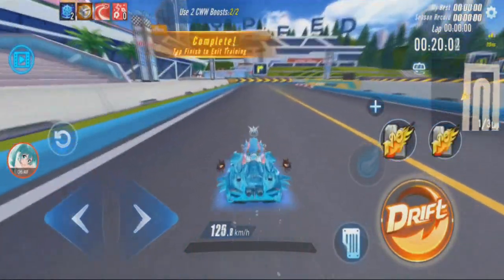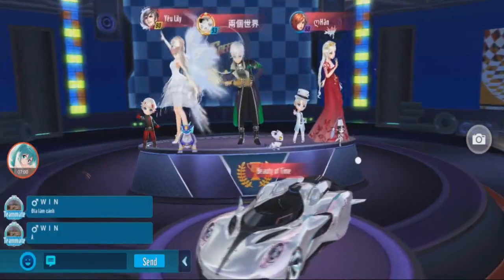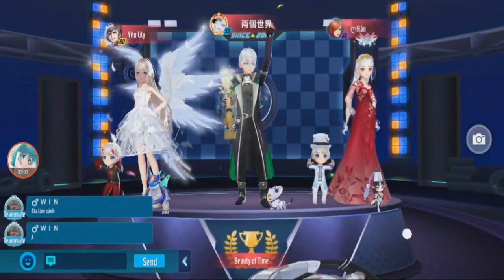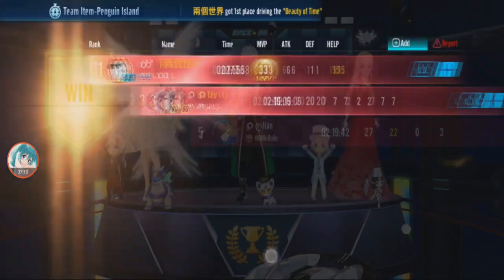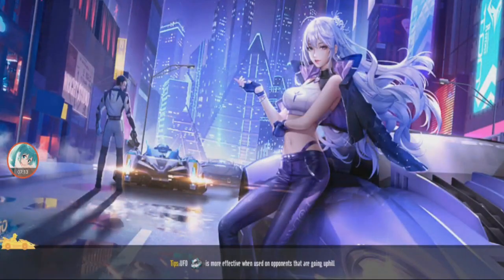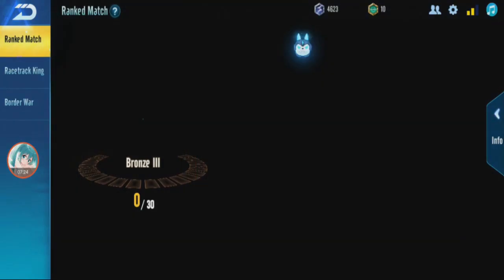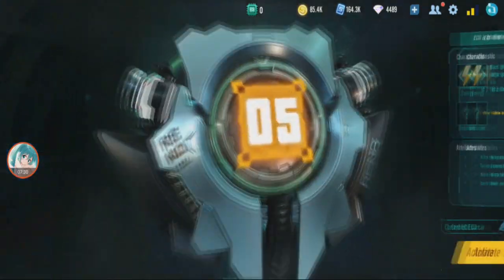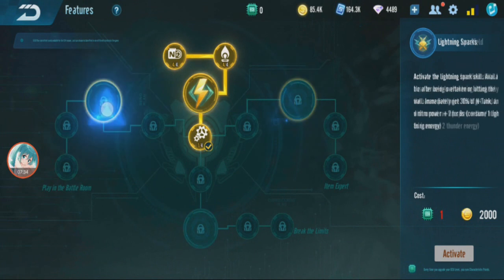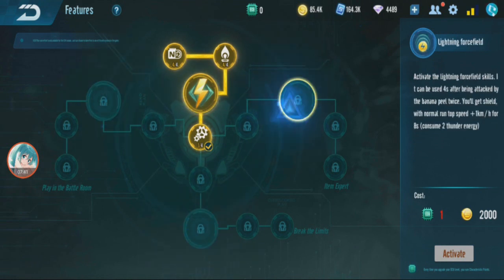It doesn't show — there's supposed to be a thunder icon at the bottom but it's not appearing. After playing a game, the thunder energy doesn't display in-game, but you are still collecting the energy. I think this might be a bug. I believe once you upgrade to one of the three main ECU branches, only then will you be able to see the ECU activate and use it properly.